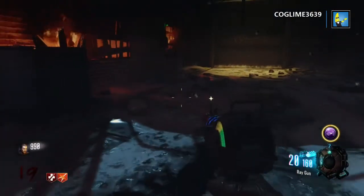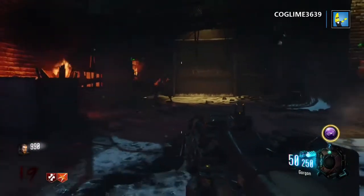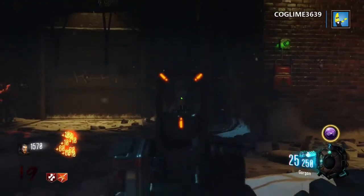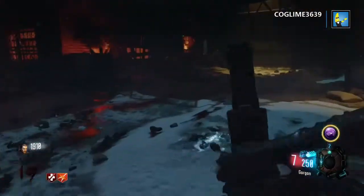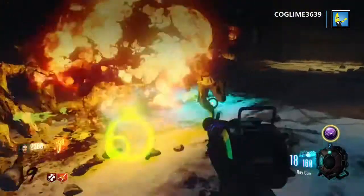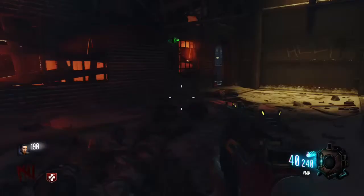Our number 1 spot is the Gorgon. Oh my god, I hate this gun. It's an LMG. You might think double tap helps — this thing sucks even with double tap, that's how bad it is. Most LMGs are good, not this one. I'm using double tap and I still have to shoot a couple shots into their head. And it's an LMG, so if you have no Sleight of Hand you are screwed. I had to pull out my ray gun and my ray gun couldn't even save me. That's how bad the Gorgon is. I think that's the worst of all Call of Duty Black Ops 3 guns.